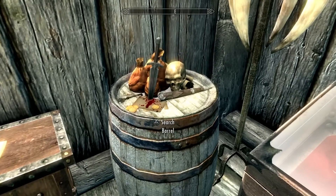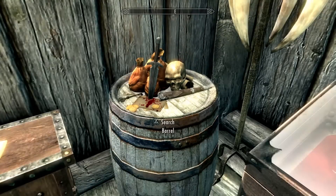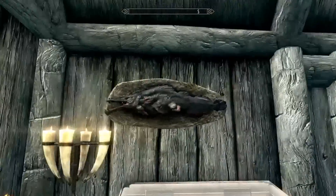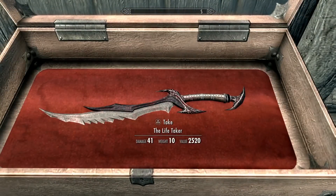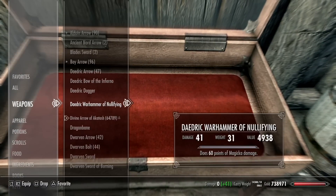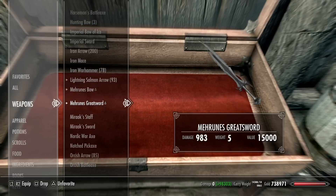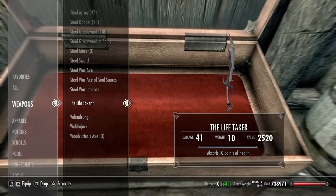Inside there's Dragonborn stuff, little items, a slaughterfish on the wall. What's this — the Life Taker! Let's grab that and have a peek at it. Checking the weapons tab — the Life Taker. We've got way too many things to sort through but let's have a look at this one.